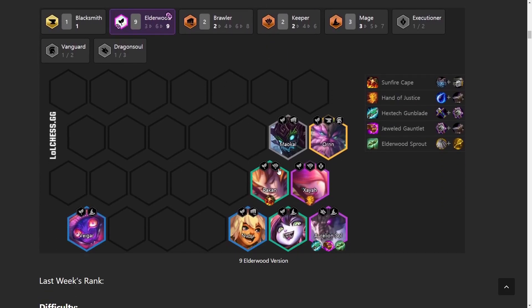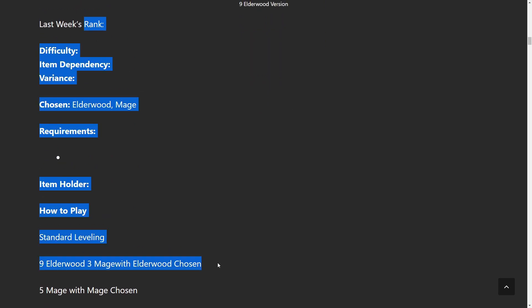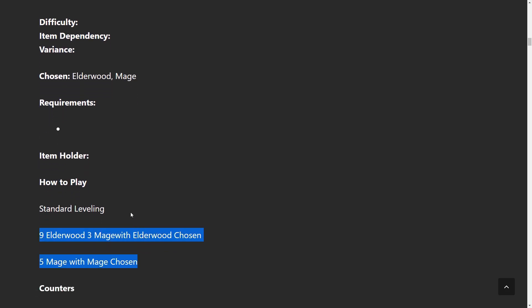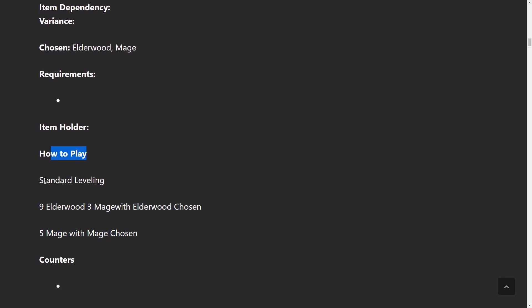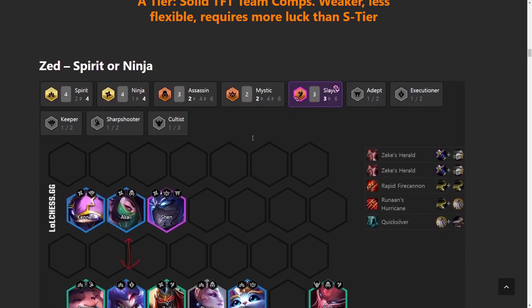The second version is 9 Elderwood. It depends on which Chosen you get — you could go either Elderwood or Mage Chosen. This is the full Protect-the-Aurelion-Sol composition. You put Aurelion Sol in the corner because he targets the furthest unit, so the further he is from the enemy team, the more units he hits. Put Zaya in front of him to protect him. The set came out just two days ago so some comps have more detail than others, but check the How to Play section for standard leveling vs. slow roll strategy.